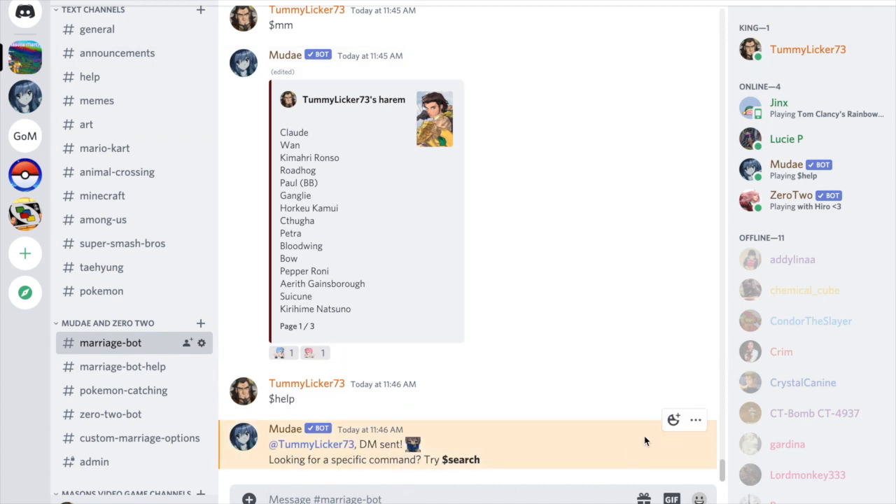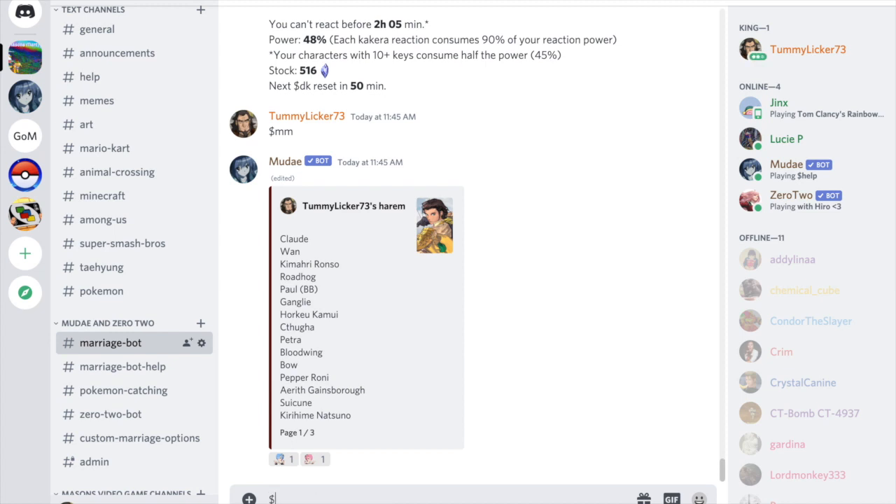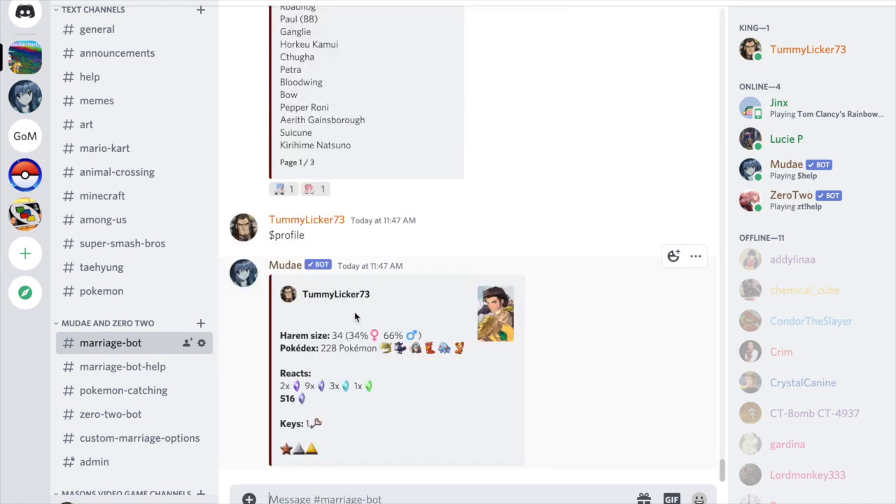Another important feature is `$profile`, which shows all your stats. My harem size — the number of characters I've married — is 34: 34% female and 66% male. It also shows my Pokédex count (228, unrelated to this video), the kakara I've reacted to, the amount of kakara I have (516), how many keys I have, and how many badges I have. I'll cover badges, keys, and kakara reacts in a different video.